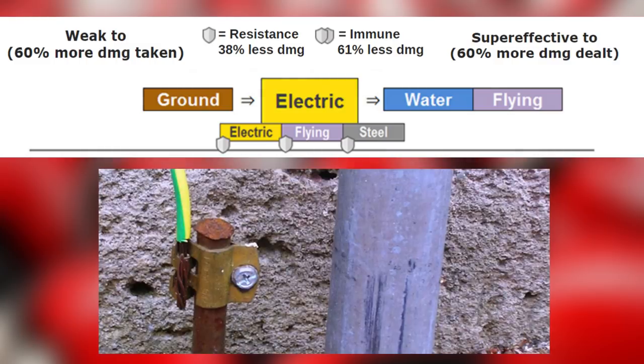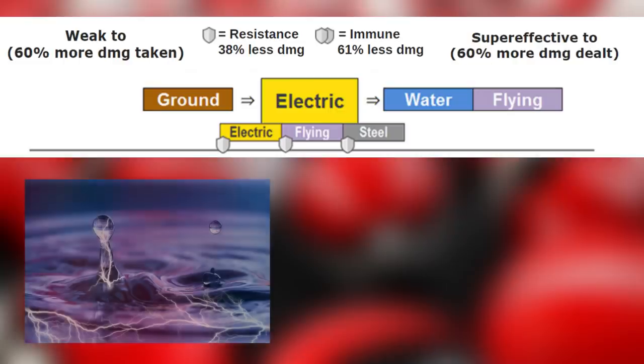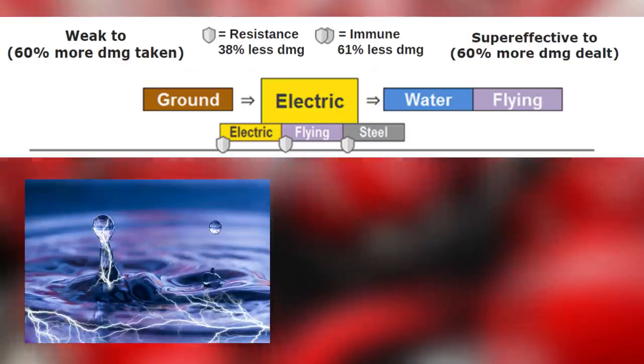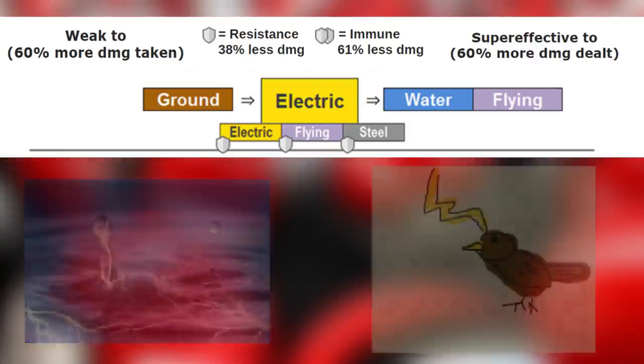Electric typing is up next. Electricity's only weakness is the ground typing, due to the grounding of electricity dispersing the signal and rendering it useless. Electric is super effective against water and flying types. Water because the electric current can travel through the water more easily, and flying type because a paralyzed bird from electricity is in some deep trouble mid-flight.